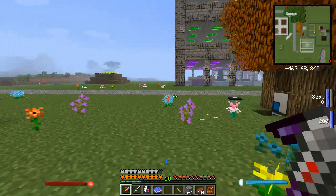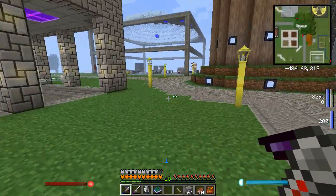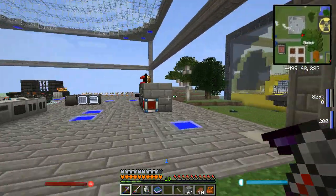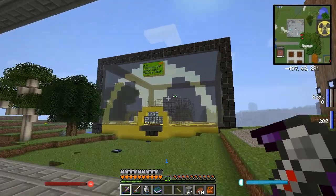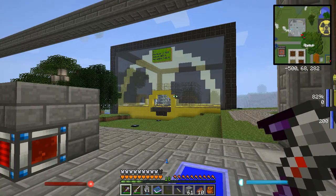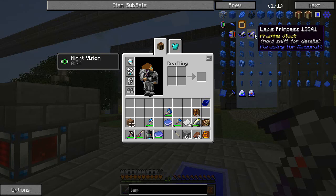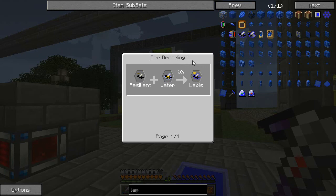So this time what I'm going to go over is the advanced machines and what you can do with those. One of the bees I've been looking for a while - depending on how long you've been watching my series - I did a bunch of nuclear stuff and quickly found I was running out of lapis. So one of the things I'm really wanting to get is lapis bees. They're a bit cheaty but they fulfill a purpose if you need a lot of things. Lapis is what we're aiming for - we need water and resilient to do that.